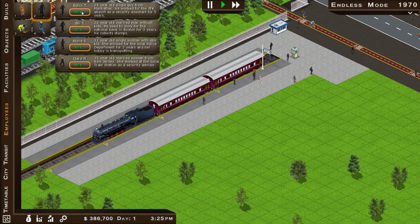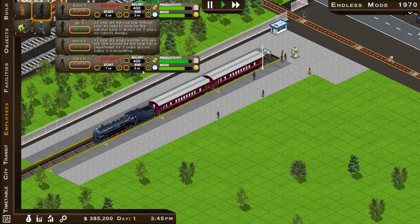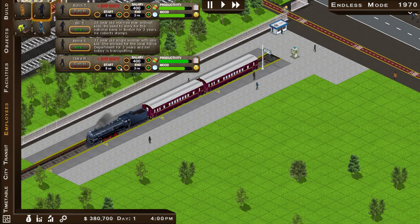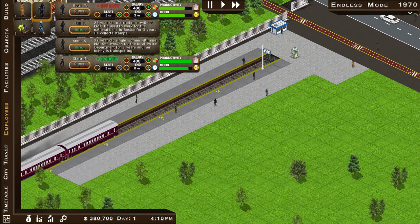Right, the next things I want are two police officers, because you get hooligans that come and try to smash your stuff up. I quite like the idea of that. We'll have one end at midnight as well.